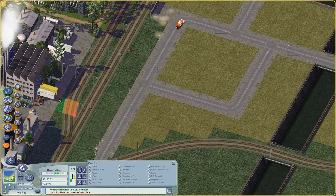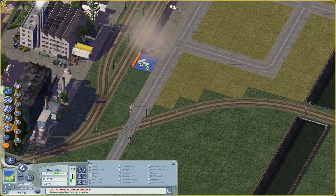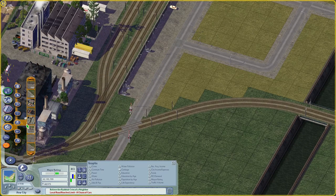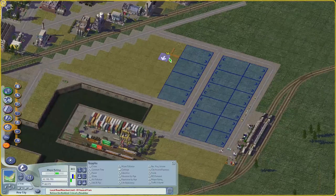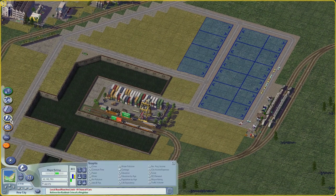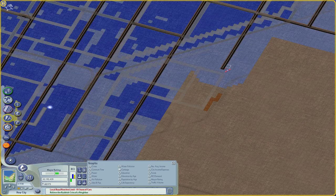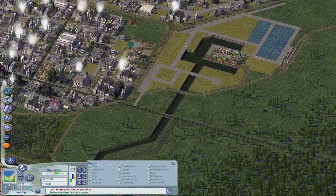Here I'm using some industrial fillers to fill in the gaps and make it look like a complete industrial little area. I don't really like the look of the transition between that street and the rails, so I might change that at some point — but for now it's just gonna have a little bit of a zigzag.